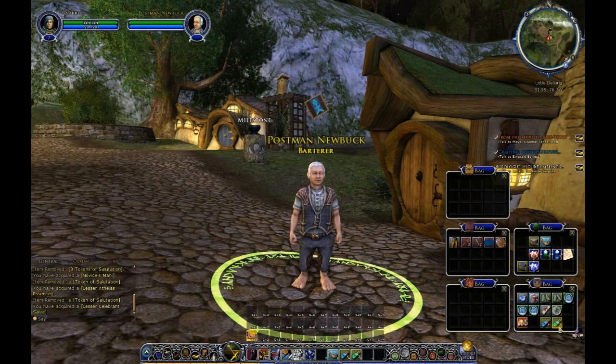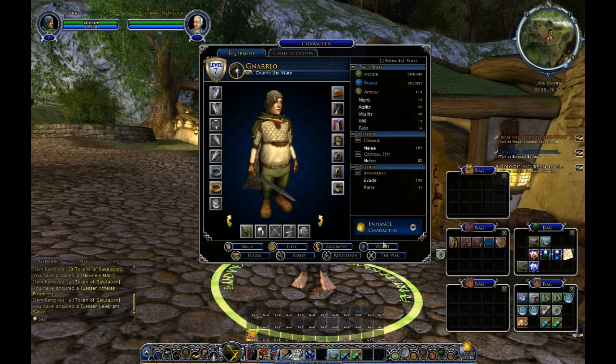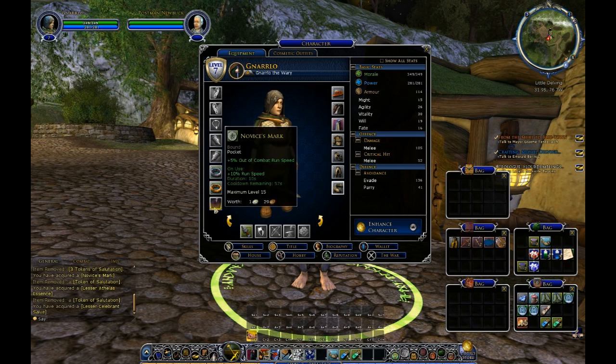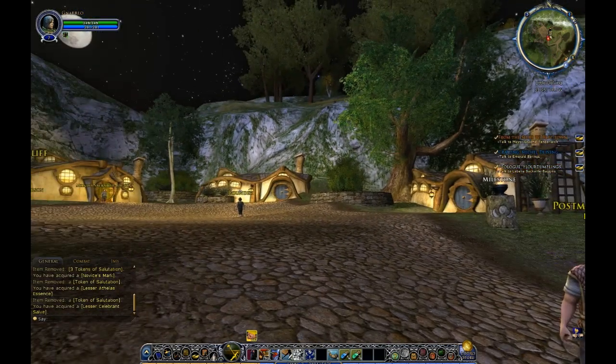We've gotten another healing potion, another power potion, and this is our pocket item — the novice mark. We'll go ahead and put it in our character. You can see it appeared over here, and we now have our first pocket item. That's everything we need to do over here at Little Delving.